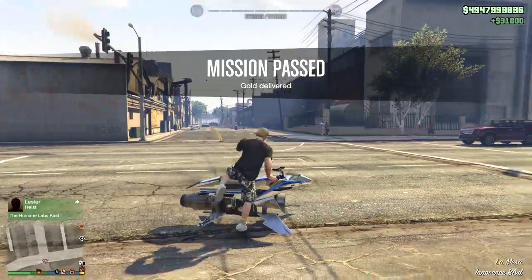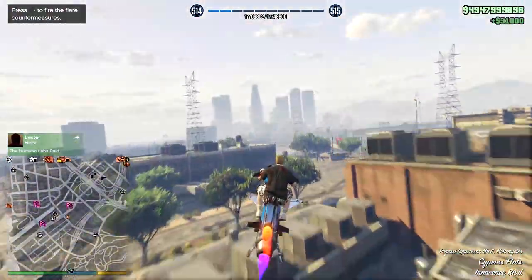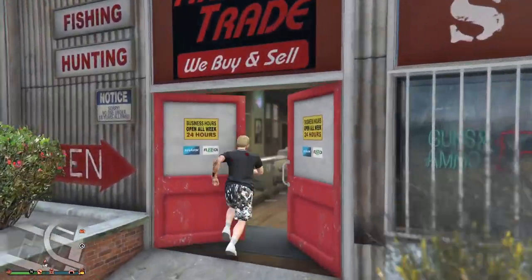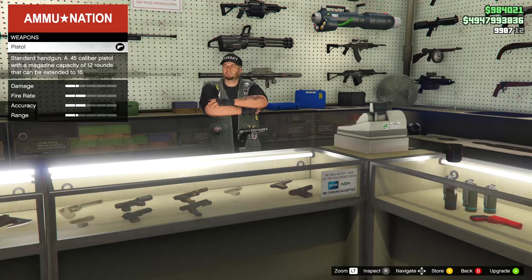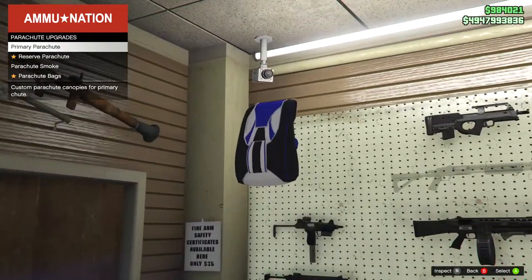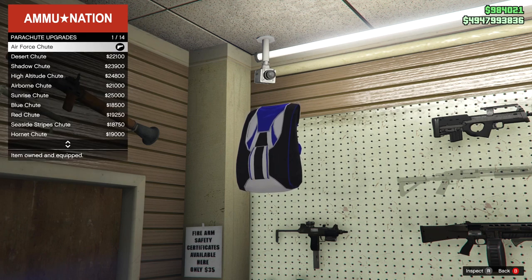After that, grab any car or vehicle and head over to a gun store. Once you're at the gun store, you want to go ahead and buy the Israel parachute bag. Make sure that you buy the Israel one and no other one, as this is very important for the glitch to work.